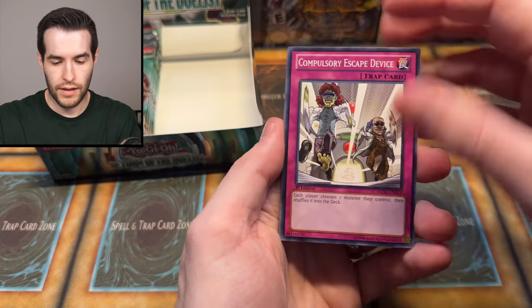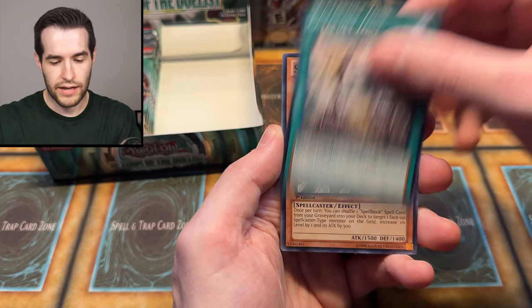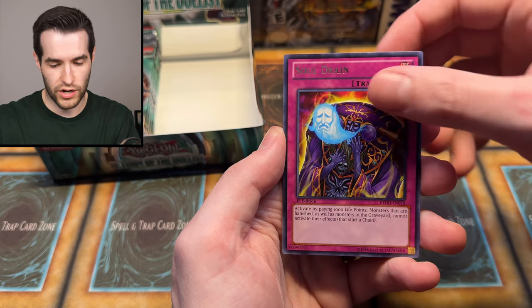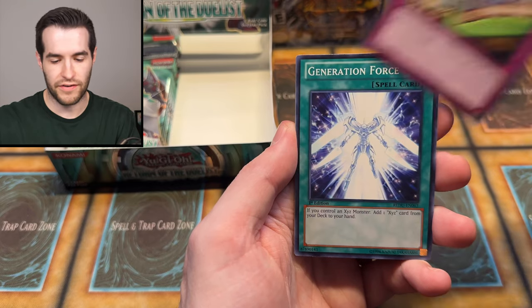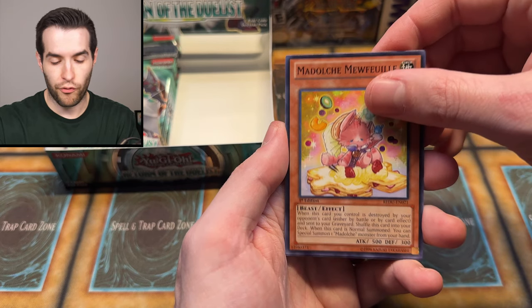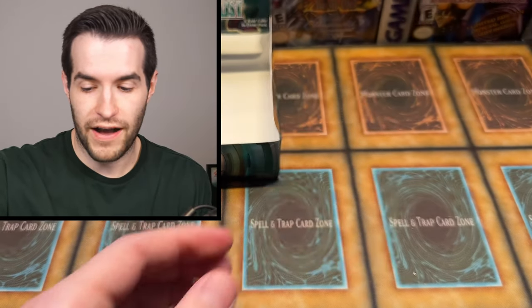One, two, three — Compulsory Escape Device — there's one! Not Evacuation Device, but Escape Device. Golden Jet, Catapult Zone, Strength of Prophecy — probably more of a Generation Force card for the set name. Rogue Retribution, Butter Rusk, Soul Drain — another one — and Chew Bone, not Wishbone. It says 'Mighty Medieval Magi' on it — I've never actually seen that. This is like the Madolche set, and also the Spellbook set. Armors of Prophecy.